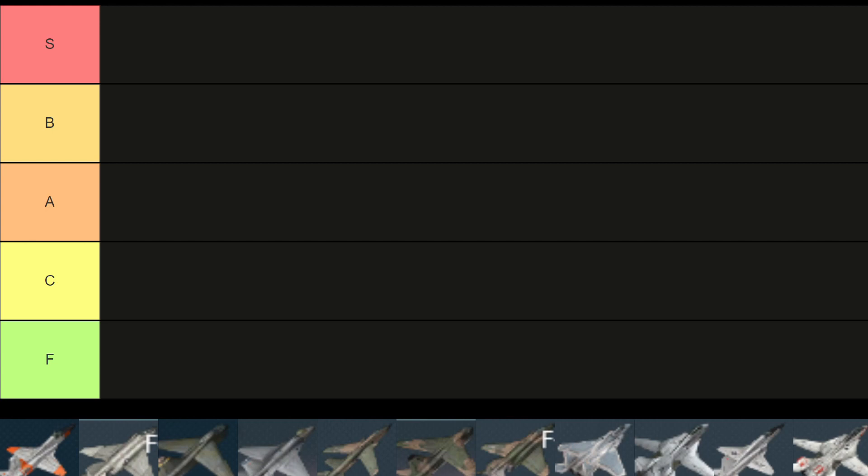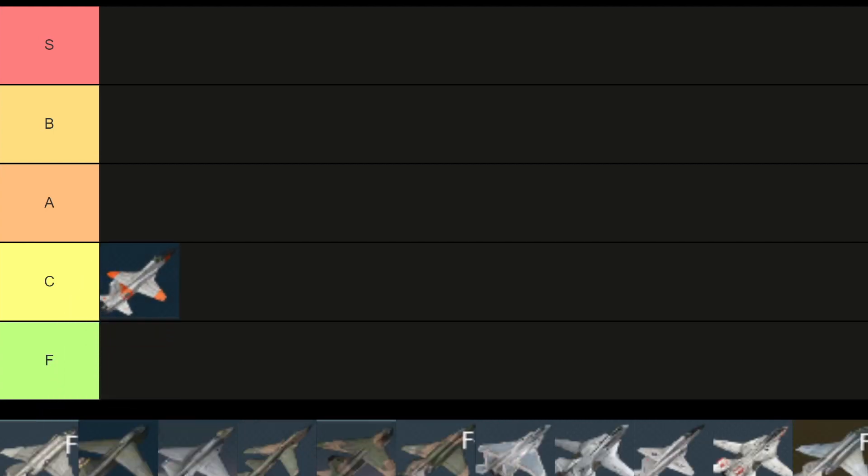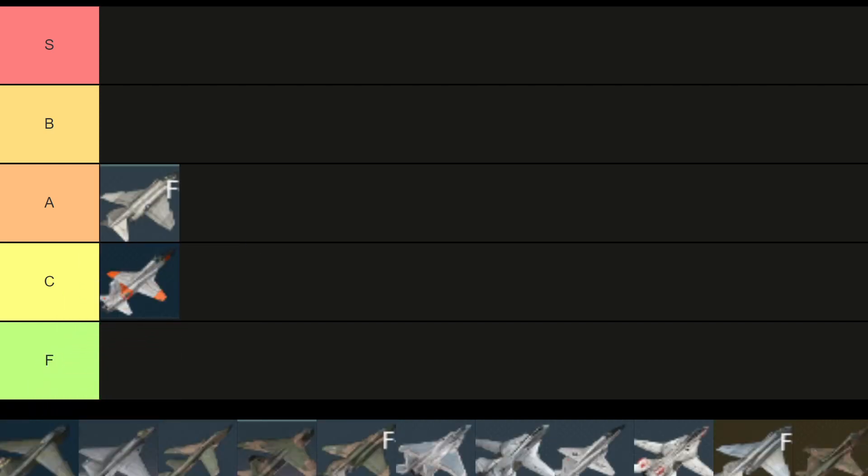The first aircraft on this list is the F5A, but it performs a lot like the other F5s and it's overall obsolete — it's going to be a C tier aircraft. This is an event vehicle from the summer event in 2020 or 2021. It's an obsolete aircraft; you have better performance with the F5C and F5E and it's not worth it. The F4C is an okay aircraft but has no flares — it's an A tier aircraft for me.